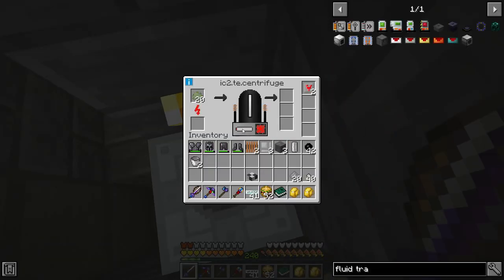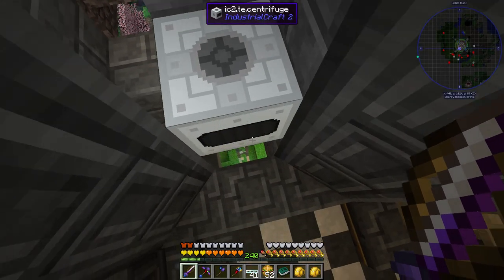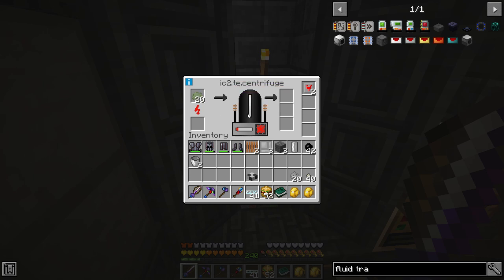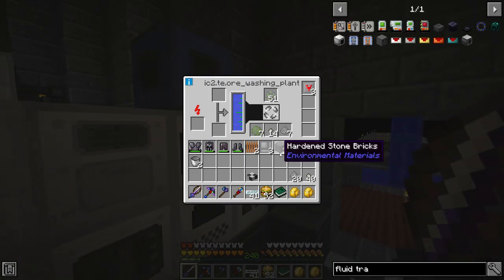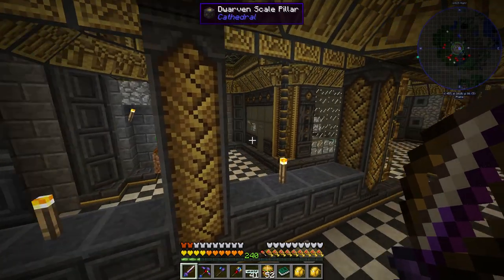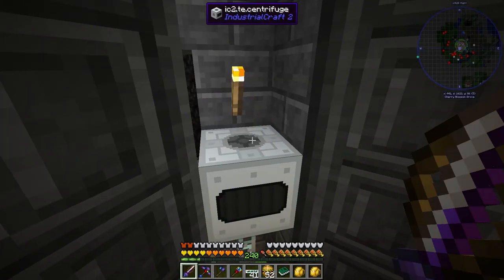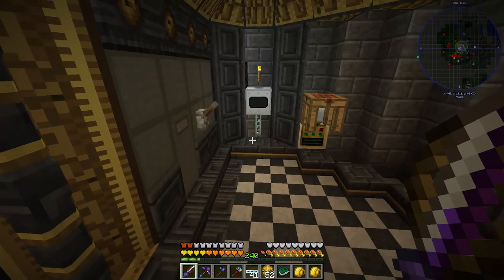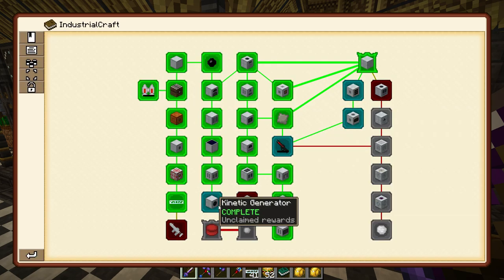Now we should see the centrifuge beginning to heat up. It's going to have to reach a specific temperature, and then it'll start breaking down the uranium. Let me grab the purified uranium and throw it in. Once it heats up it'll go pretty quickly. Now let's quickly run through the quests we've completed and collect our loot boxes.